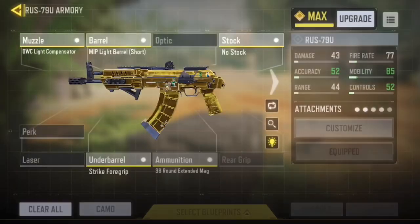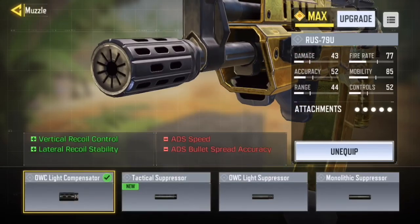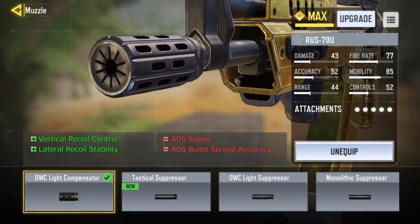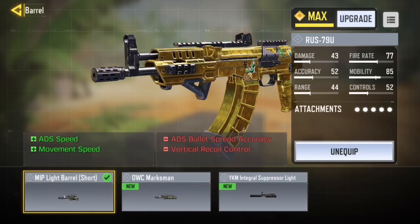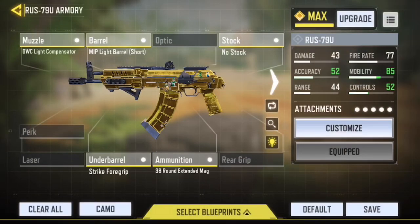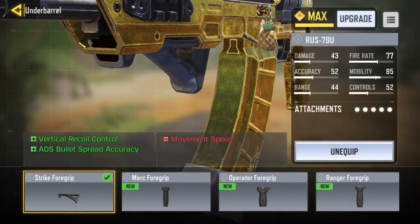We're going to start off with the IUS setup — this is my personal favorite IUS setup. We've got the light compensator for decreased vertical and lateral recoil control, because obviously we're using no stock so you want to stabilize it. As you can see, we're decreasing our ADS speed and ADS bullet spread, so to counteract the ADS speed I'm using this attachment which gives you tons of ADS speed and movement speed back. Then the strike full grip gives you vertical control and ADS bullet accuracy back.